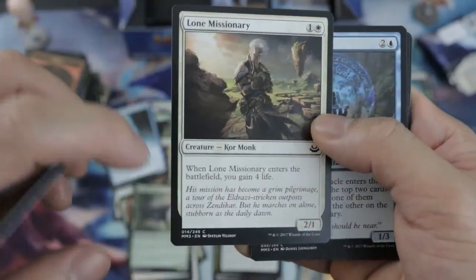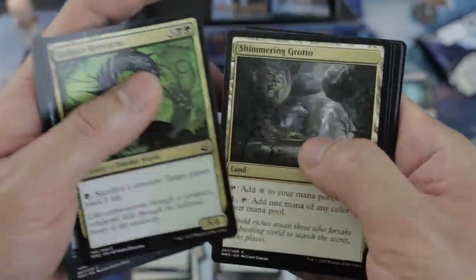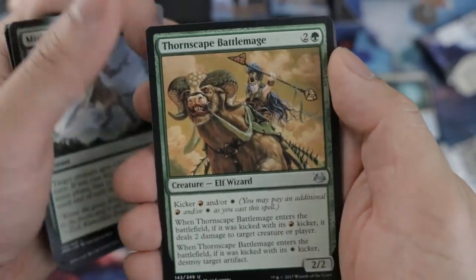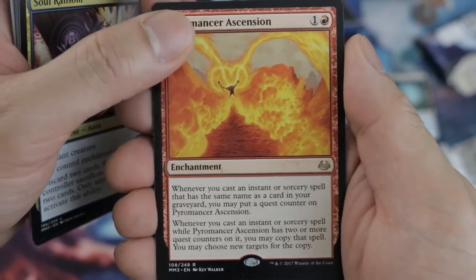Oh this creature — when you blink it, you gain four life. My opponent was so annoyed — he kept saying 'you again!' Old Ghastly Croaker. In fact, Falkenrath Exterminator — Firemancer — boom!